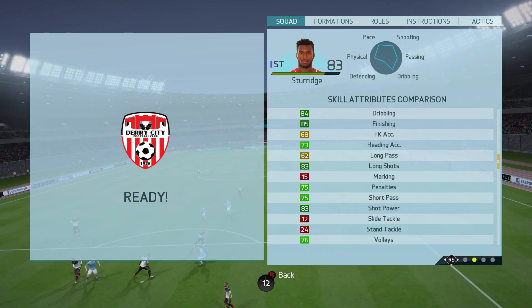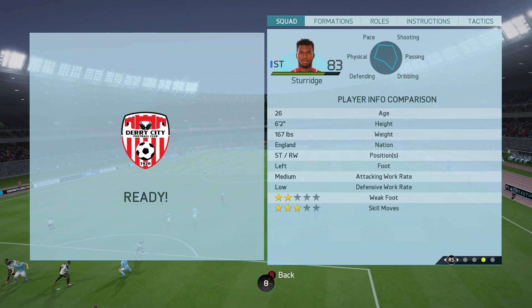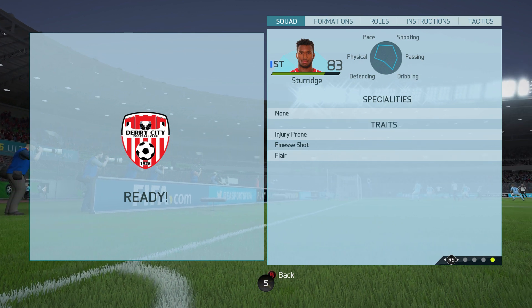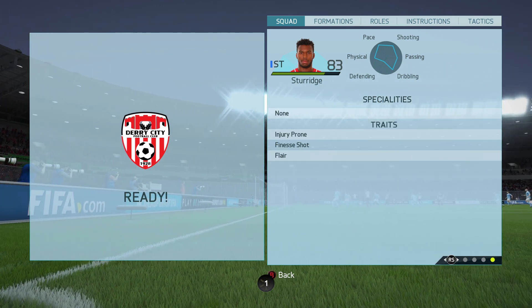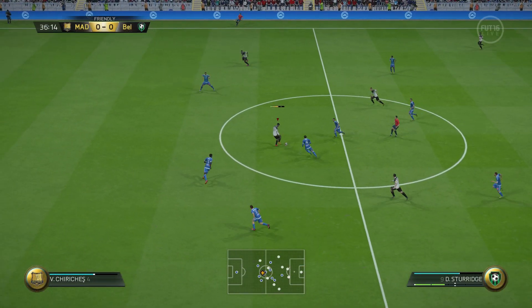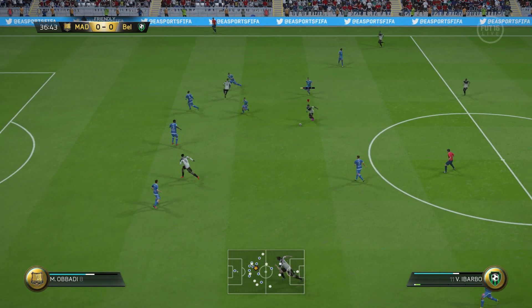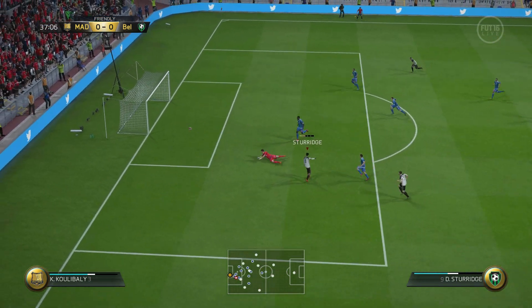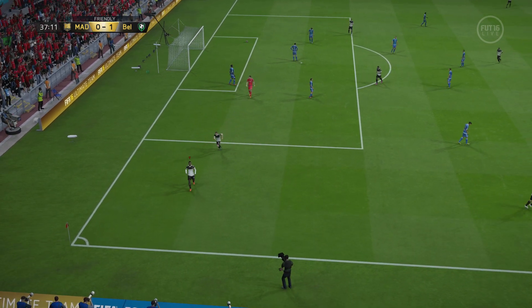He is great on his left foot — his shooting is good, his passing is decent — but on his right foot all that goes out the window because his right foot really does let him down. One thing I just want to touch on quickly is that injury prone trait. This might just be a coincidence, but in four of the nine games I played, Sturridge pulled up injured. Just going to point that out so you know, but don't be surprised if he gets injured for you. As I say, it could be coincidence, it might just have been happening to me.